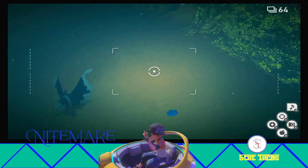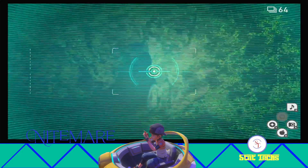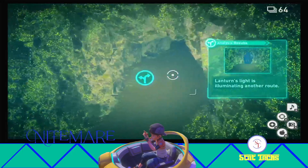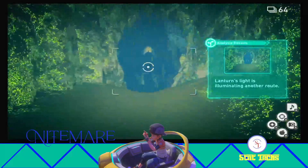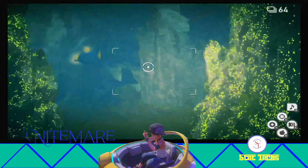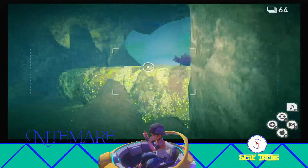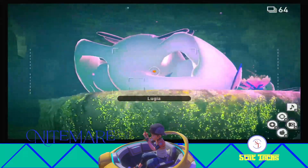So once you have that, you should be good to go. But it is worth noting: once Lantern swims into that cave, that does open up another alternate path down here. And if you go in this cave, this is where you're going to find Lugia. Lugia is actually right up here to your right, and it's just going to be sleeping right there. So I just wanted to point that out — this is how you get Lugia as well.